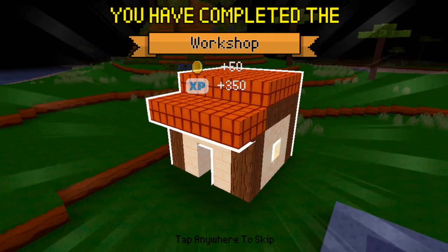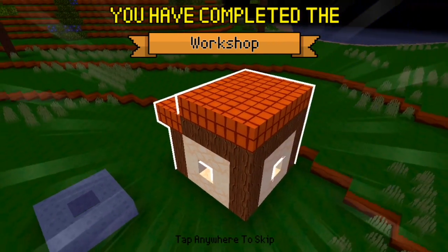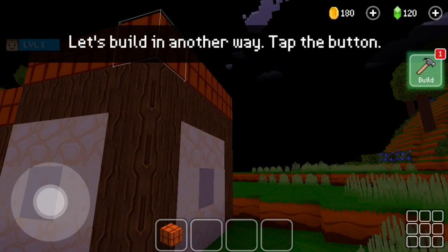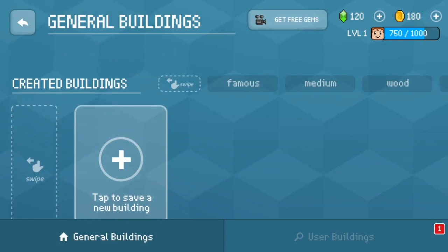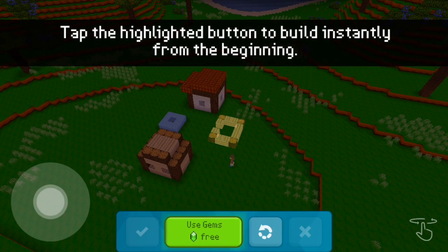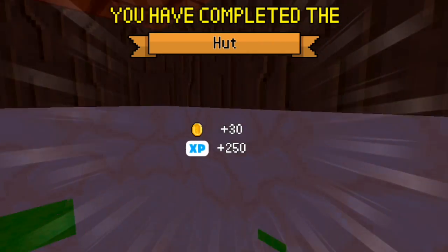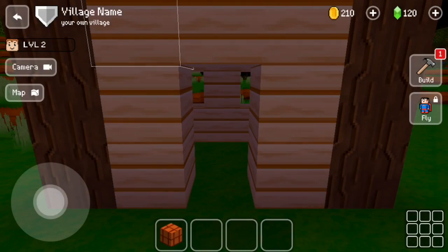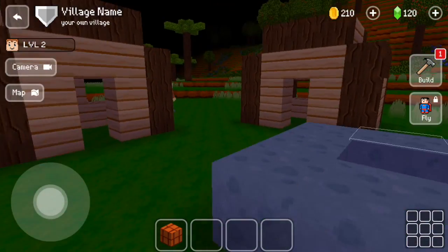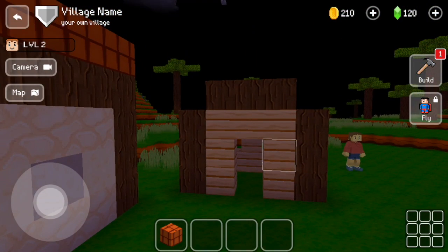We've done it — after the fast-forward, the workshop is complete. 'You have completed the workshop.' Let's build another structure. You can use gems to build instantly if you don't want to build manually, which is cool for lazy builders like me. There's also a well. Oh, we can name our own village — or actually, maybe we can't.